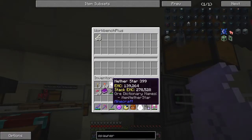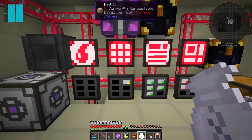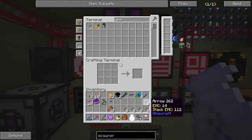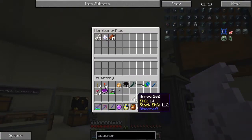I've got two nether stars. I've written it down so I can see: 40 rotten flesh - let's get that out. We need 40 of those, so that's basically half a stack plus eight. We need 40 arrows - that's no big deal. Let's take a stack and split into eight, get rid of three to give me 40. Let's put those into Quarry Plus - 40 rotten flesh, 40 arrows.